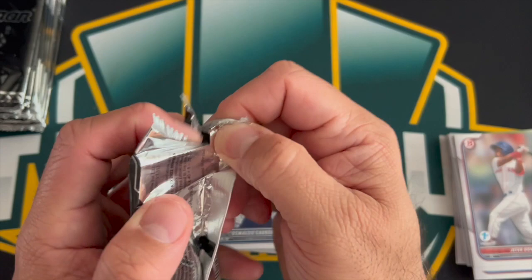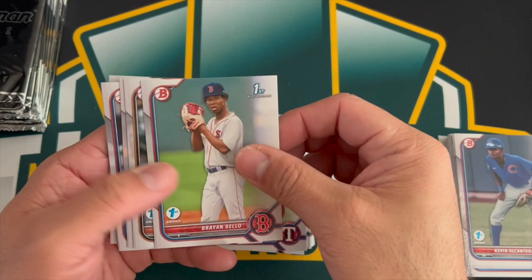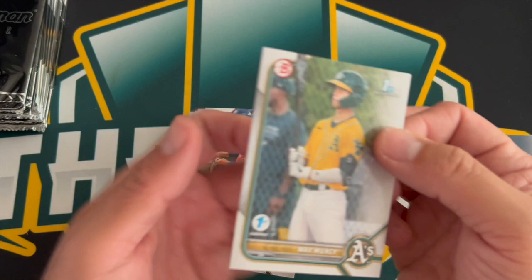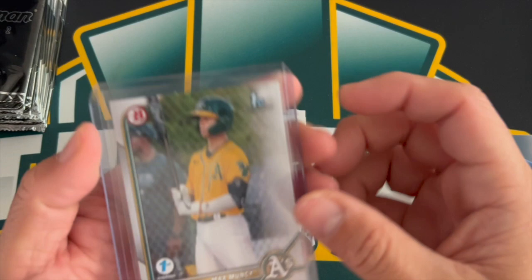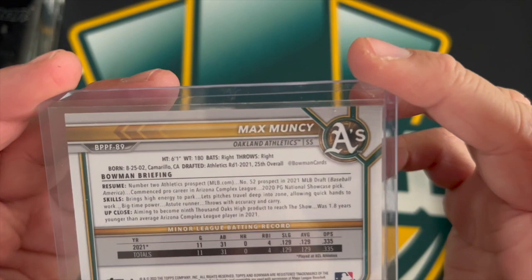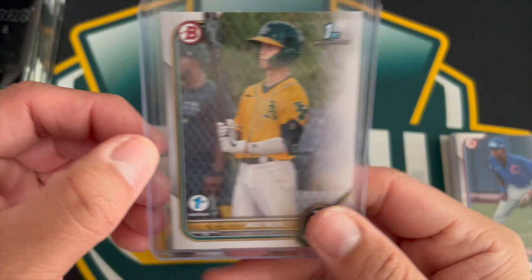Look at all these firsts! Pack eight: Dustin Harris, Kevin Alcantara, Brian Bello, Junez, Dominguez, Noel, Ian Lewis, Sowinski, Dario Lorenzo, and Max Muncy of the Oakland A's. Max is the number four prospect of the A's right now — Tyler Soderstrom is ahead of him. Max is a shortstop, and depending on how good his bat is, he might be moved to another position. Nice job getting Max.